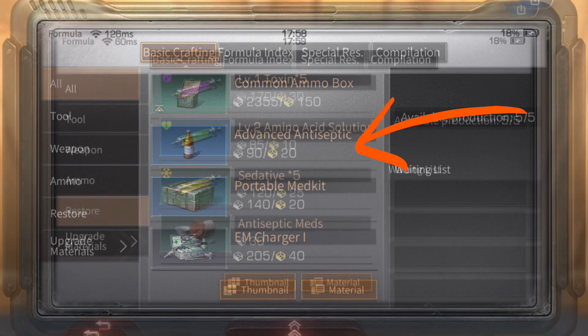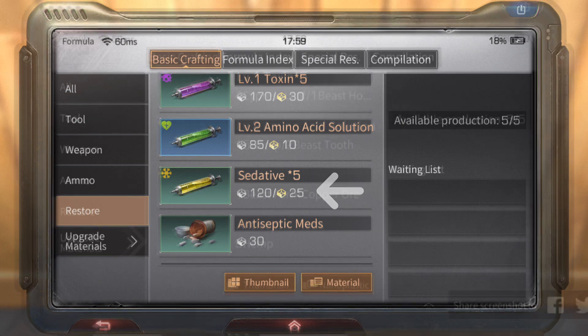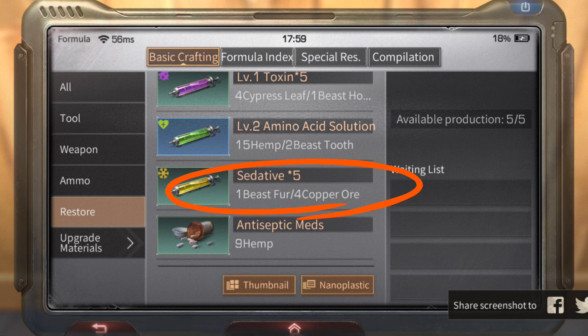Next is about sedatives. Sedatives help to slow down the movement of your enemies, zombies, or even the boss in a boss camp. You can create sedatives by using nanoplastic, but if you don't have nanoplastic, you can change it into materials. You can create a sedative using beast fur and copper, as I circled on the video. So there is no reason for you not to have a sedative.